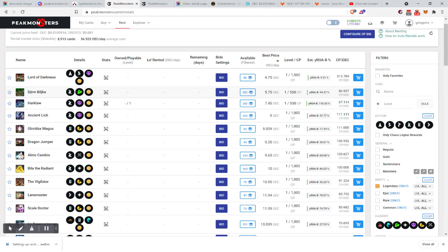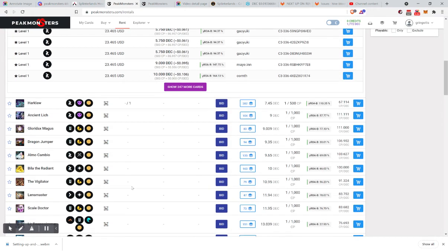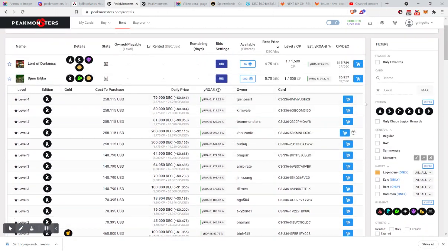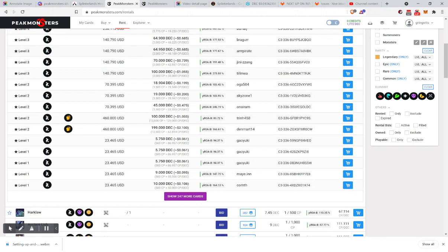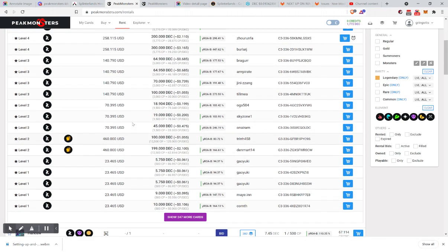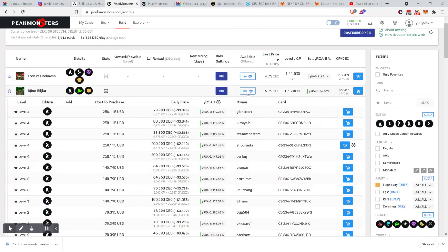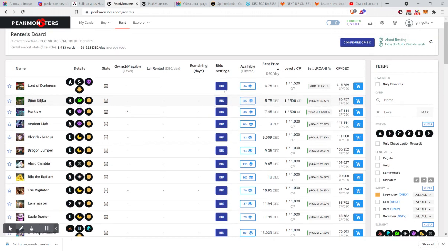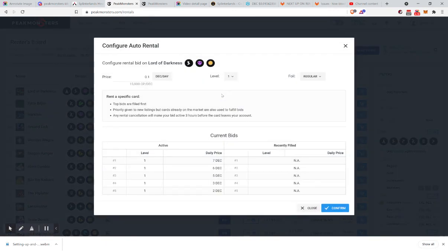Someone's got a bend here — will renters be more willing or will it be the owners? There are 282 cards. If we check just level ones, we can see just how many level ones there are — there's a ton of these cards not being rented. Maybe these owners will say fine, I'll rent it to you at whatever you're bidding. So that is the per-card rental system — you go in and put in a number.